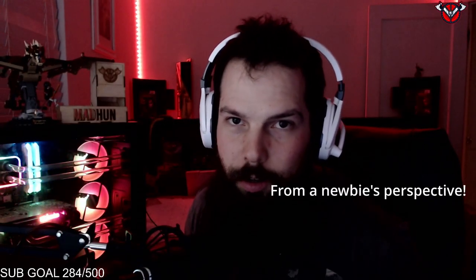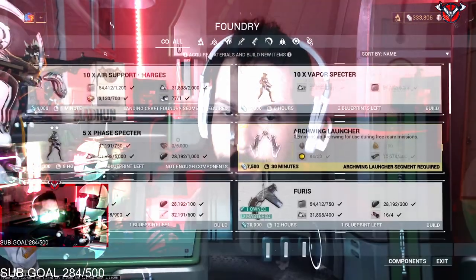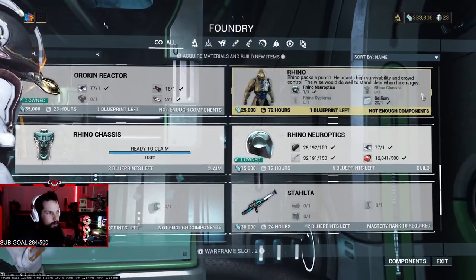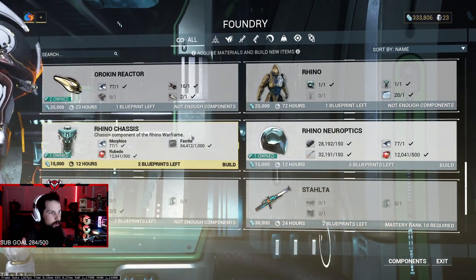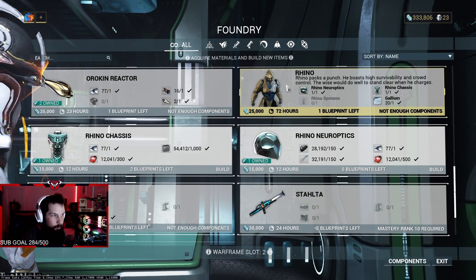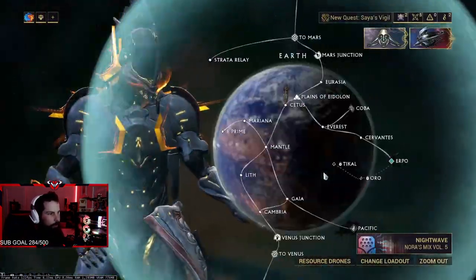This is a tutorial on how to defeat Jackal and farm all your Rhino pieces so you can unlock the Warframe Rhino. The Rhino pieces you need are: Rhino Neuroptics, Rhino Systems, and Rhino Chassis. Once you get those, you will be able to unlock Rhino and craft it.